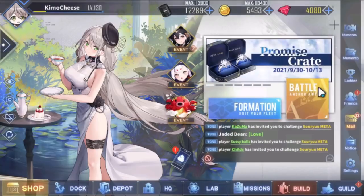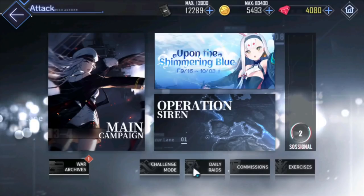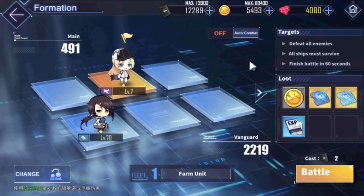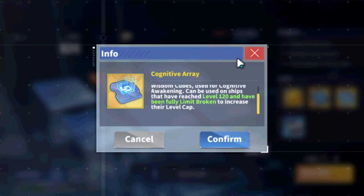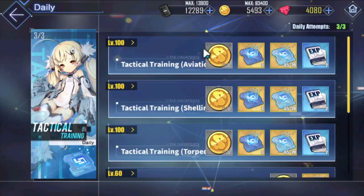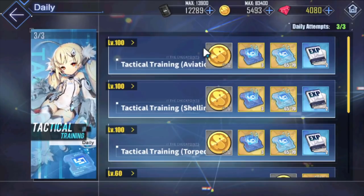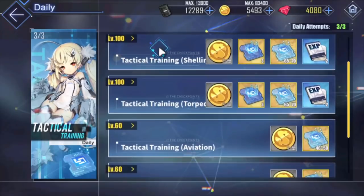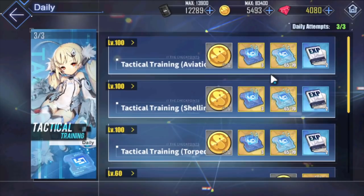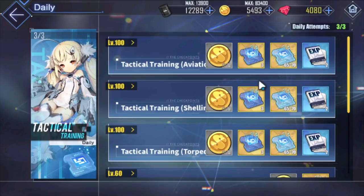There's also a sixth way — the daily Tactical Training. You can get some Cognitive Arrays here. I'm not sure exactly how many, probably a handful, likely fewer than Chapter 12, but this is another consistent way to get them. Make sure you're always doing your dailies because you're going to need a lot of these chips.